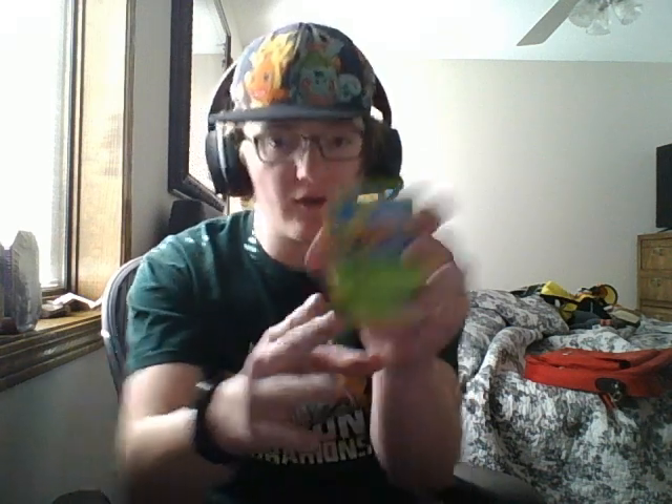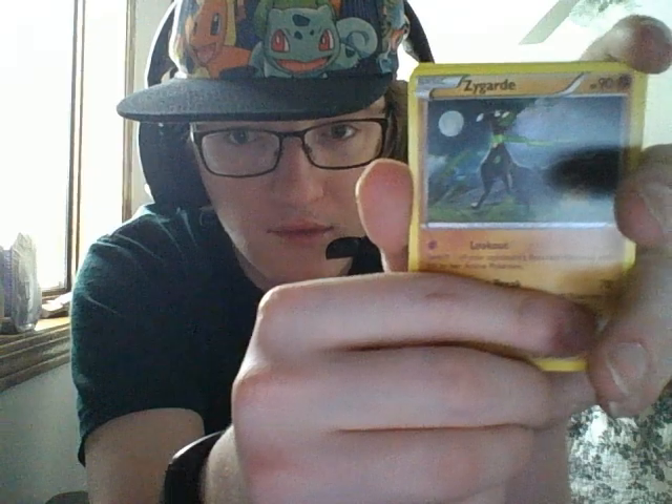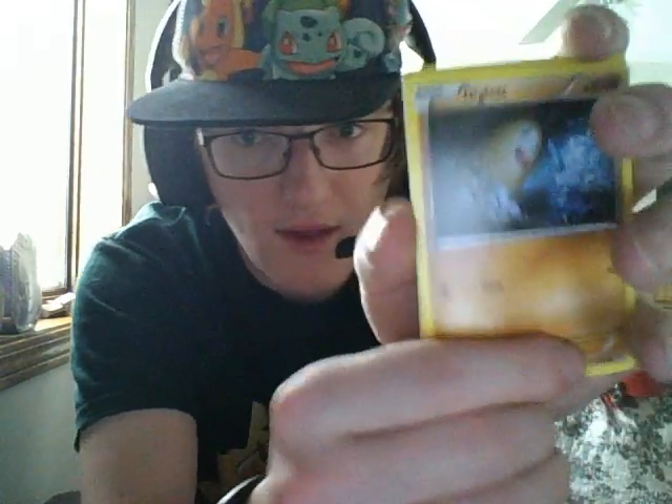So we're just going to start and open them right now. Here's a code card — you guys always want to see the code cards for some reason. Because I had one guy complain that we didn't want to see the code cards, so here's the code cards for you. Now we got a Suckle, we got a Chaos Tower, and we got a Dog Zygarde. I have a lot of Dog Zygarde for some reason — you can totally have a free one if anyone wants one!